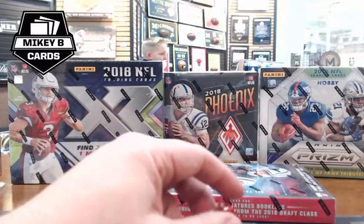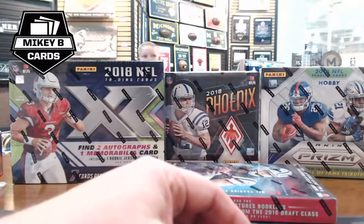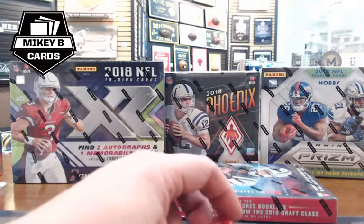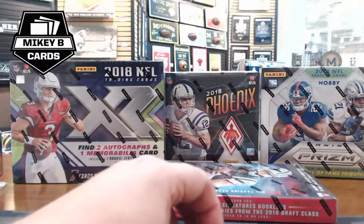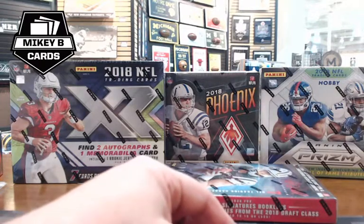Welcome everybody, this is Mikey B from Legends Fan Shop. We're doing our 12-box football mixer here. We're live on YouTube and Facebook — this is going to be a fun rip. We've got three boxes of XR, three boxes of Origins, two of Phoenix, and four of Prism, so lots of big hits coming out tonight.